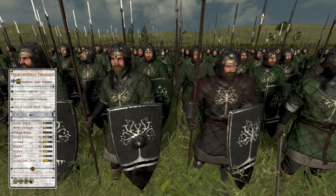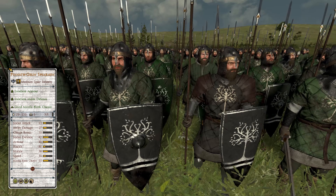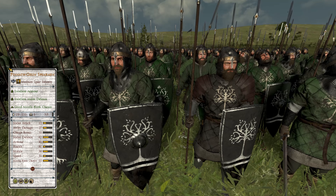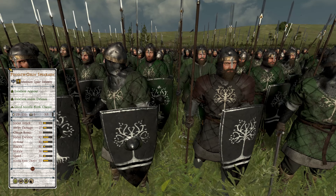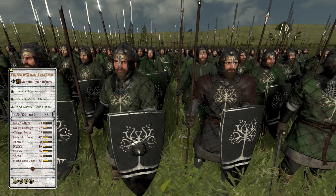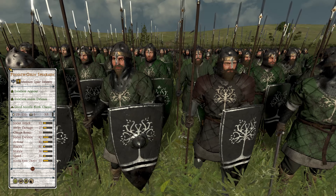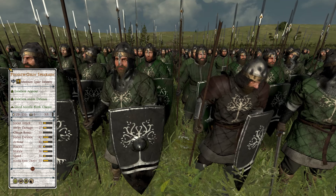Taking the 17th position are the Pinnath Galen Spearmen of Gondor — the first unit we've seen today who are capable of taking up formation against enemy archers, infantry and cavalry, automatically elevating them above the previous competition. However, these silver tier 2 medium spear infantry fall victim to Gondor's fiefdom system, only three being allowed in an army at a time, something that cripples the unit's usefulness as the intended backbone of a mid-tier Gondorian army. While a perfectly proficient unit capable of holding off most threats it's expected to fight, the recruitment limitations mean it by default ranks lower than all of its contemporaries.